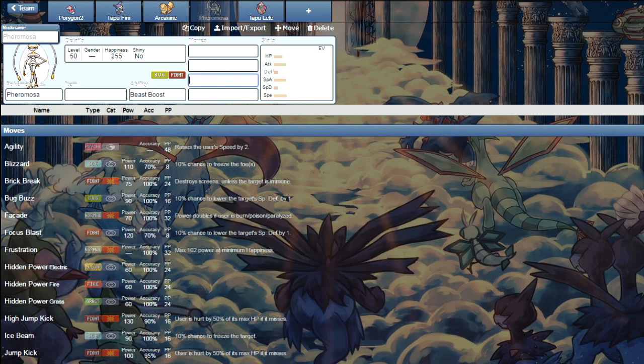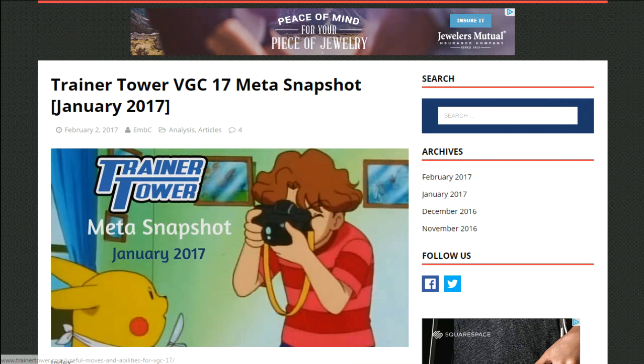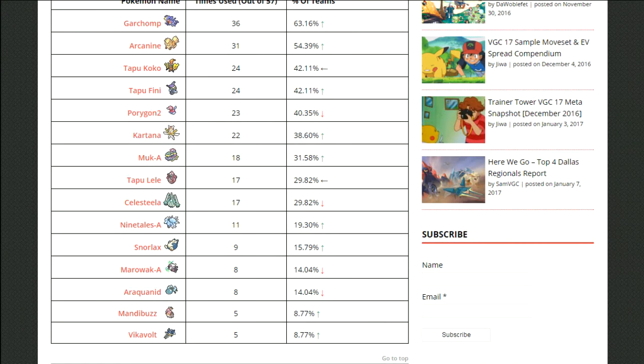Then you've got to watch out for the speedy lead of Pheromosa and Tapu Lele. Pheromosa is probably the fastest thing in the meta right now, but it isn't used too, too much — it's actually seen a peeking usage. There's a link down below showing the top 15 Pokemon used in January if you want to read up on it.